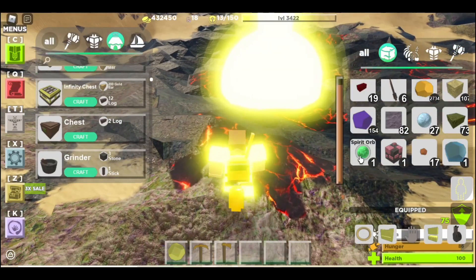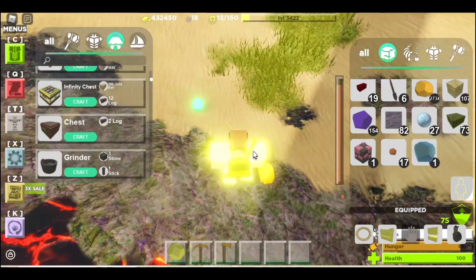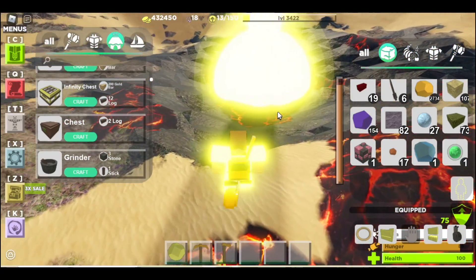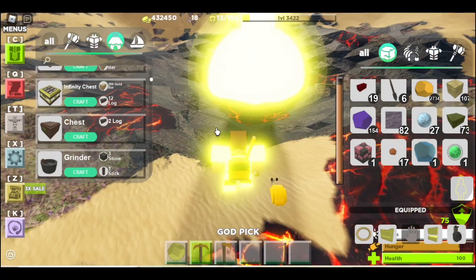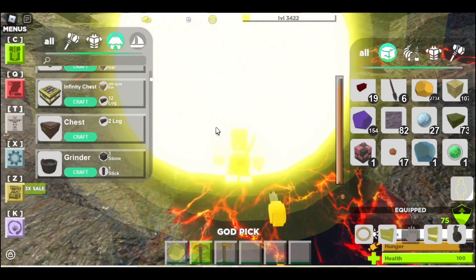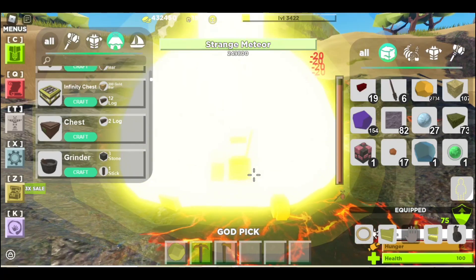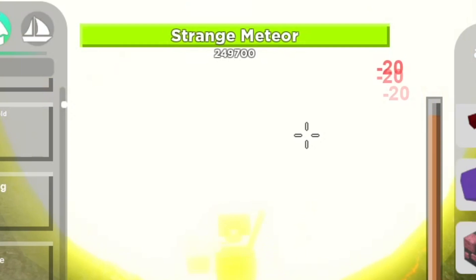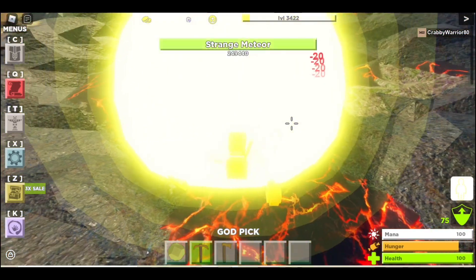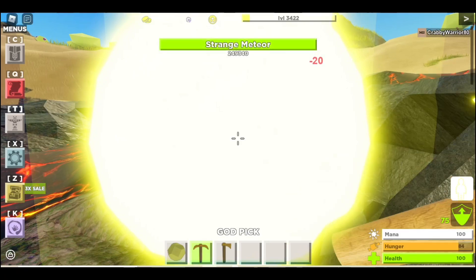The Spirit Orb is supposed to have a use in the future but currently doesn't. A lot of people think it's unobtainable now because the Strange Meteor kind of exploded, but you can actually walk inside the Aether portal and swing your pickaxe — the Strange Meteor is still there with 250,000 health. So the Spirit Orb is actually still obtainable; you can just mine the Strange Meteor while standing inside the Aether Portal, as long as you don't go into that glowing orb.